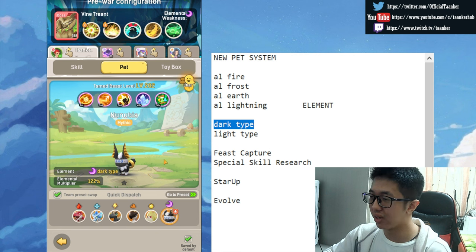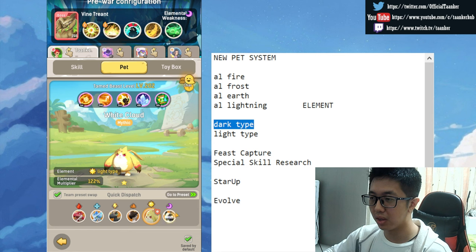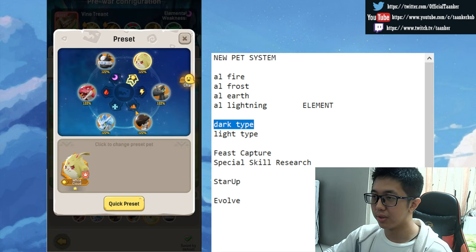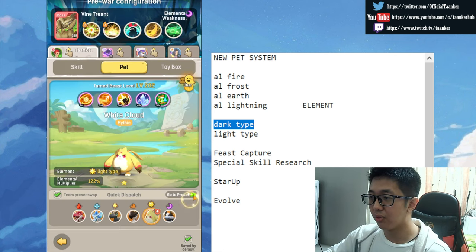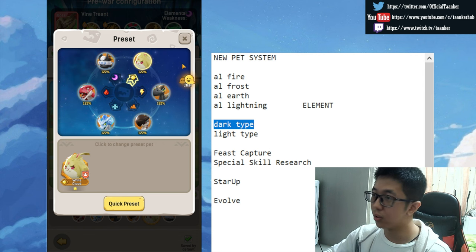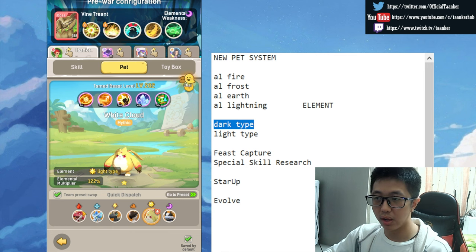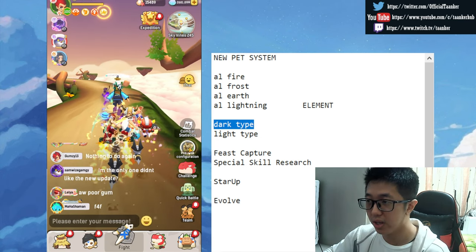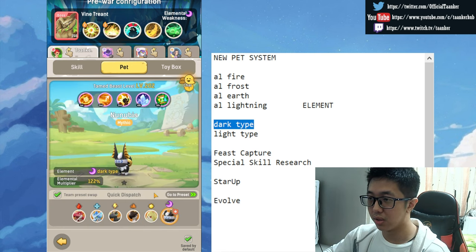If you don't have a dark type in slot, just go to the preset and change it from there. I only have one dark type so I'll go with that. A lot of you will be using all six elements across different bosses, so you'll have to click on the pre-war configuration many times to check and adjust your element before each fight.